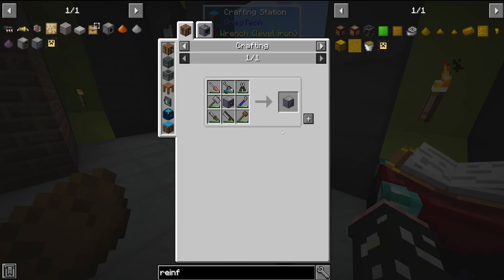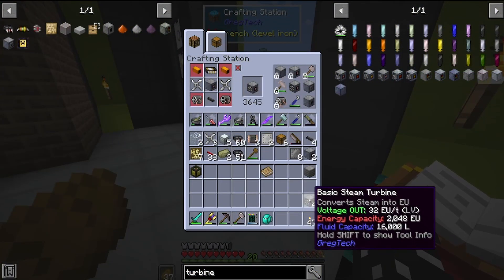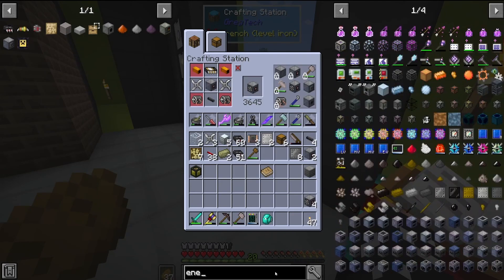And this is what it was for — it was for crafting up a crowbar to make the maintenance hatch. Yes, I really did go all that way just for a crowbar.